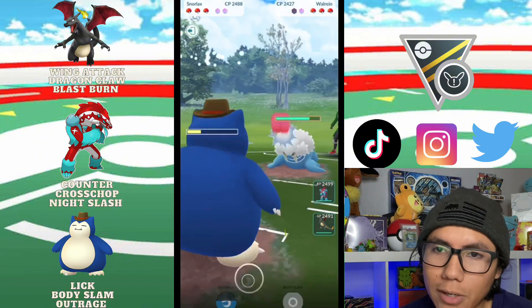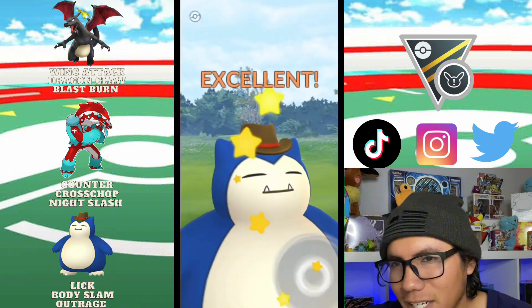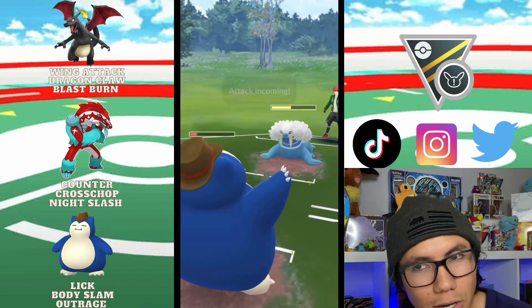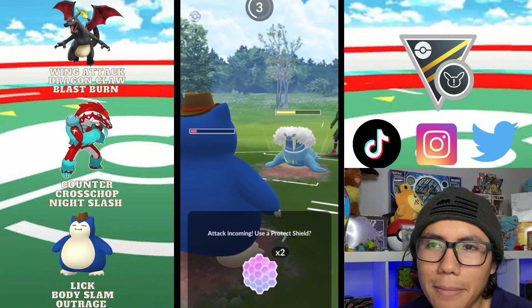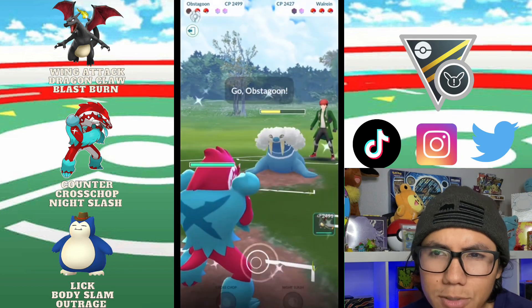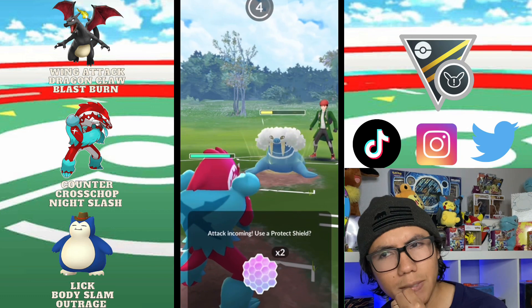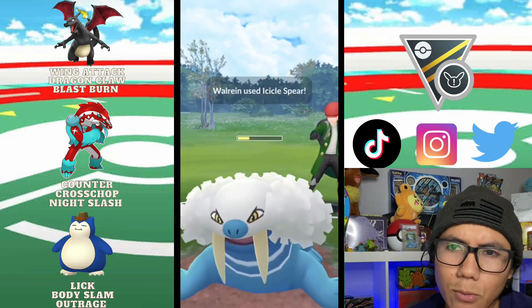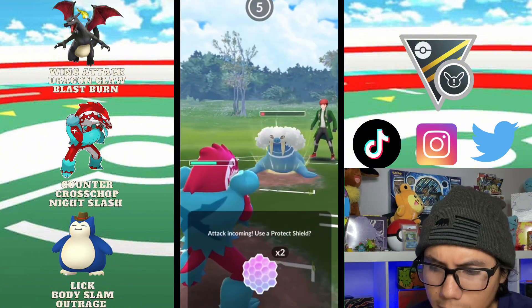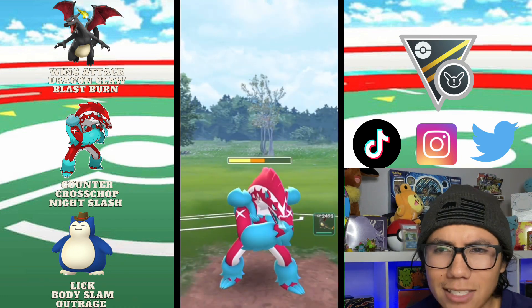Maybe I could have tried to bait another Superpower — that might have been the way to go. What ends up happening is we have to let the Snorlax faint. I bring in Obstagoon — maybe I could have thrown some energy with Obstagoon here. We take an Icicle Spear and I think maybe instead of farming down, I was taking unnecessary damage.